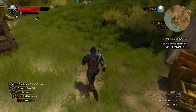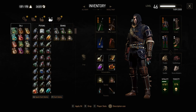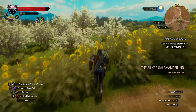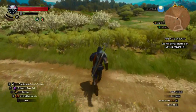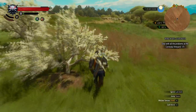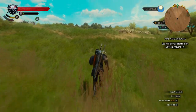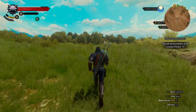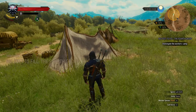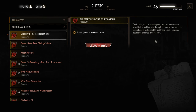We'll go take care of this next undiscovered location. I'm going to go back to my inventory and take another one of these potions so my health regenerates as we run across the lands. Beautiful part of the country here, quite lovely. I'm even running this game on a solid-state drive, so it's not like I have to wait for the computer to access the hard drive — there's just no excuse for frame rate drops. I guess what I'm saying is I'm not really 100% satisfied with this new computer. New marker: Prophet Lebiota's footsteps. New quest — big feet to fill, the fourth group. The fourth group of missing workers had been due to travel through an area with a very bad reputation. Geralt expected trouble of none too modest sort.